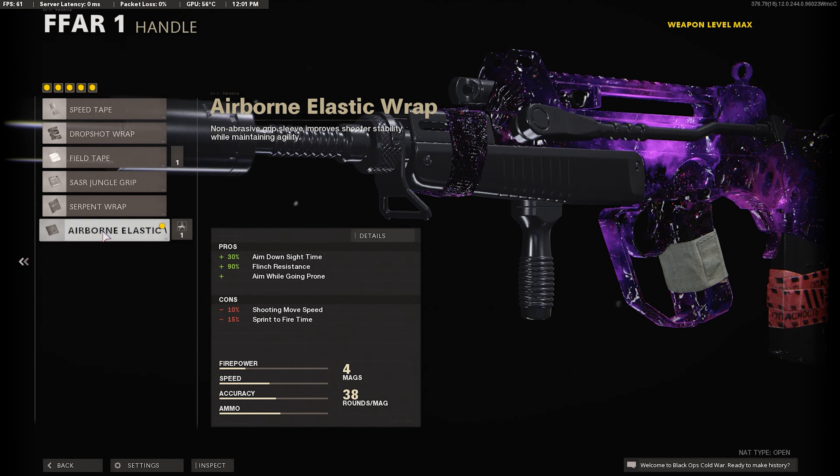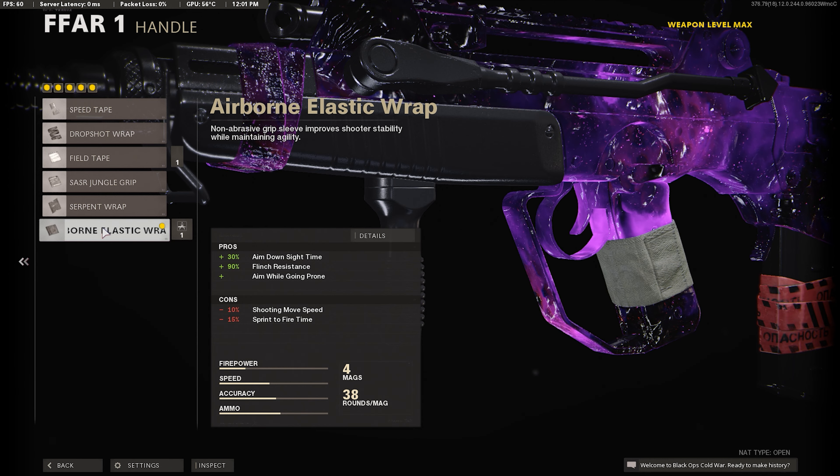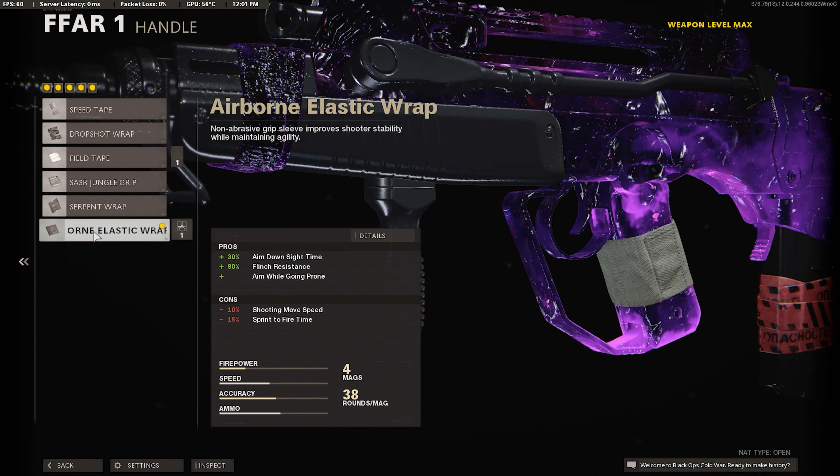For our next attachment, I want the airborne elastic wrap. It's going to give us plus 30% ADS time so our gun can pull up a lot faster, plus 90% flinch resistance so when we're getting shot at our gun isn't kicking all the way up in the air, and it gives us the ability to drop shot while aiming.